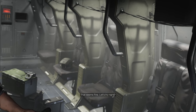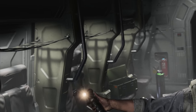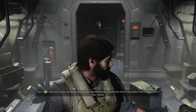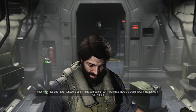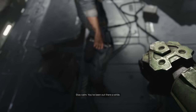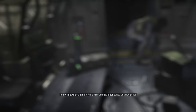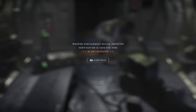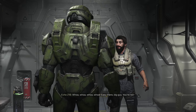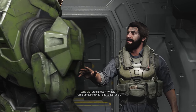Mythic simply gives enemies increased health. Blind is another annoying skull — your HUD and weapon don't display on screen, so you can't tell what weapon or grenade you have, your armor ability, shield level, or targeting reticle. In Infinite, this is slightly easier since the grapple-range indicator still appears inside where your reticle would be, so you can use that as a makeshift targeting aid when the grapple shot is equipped.